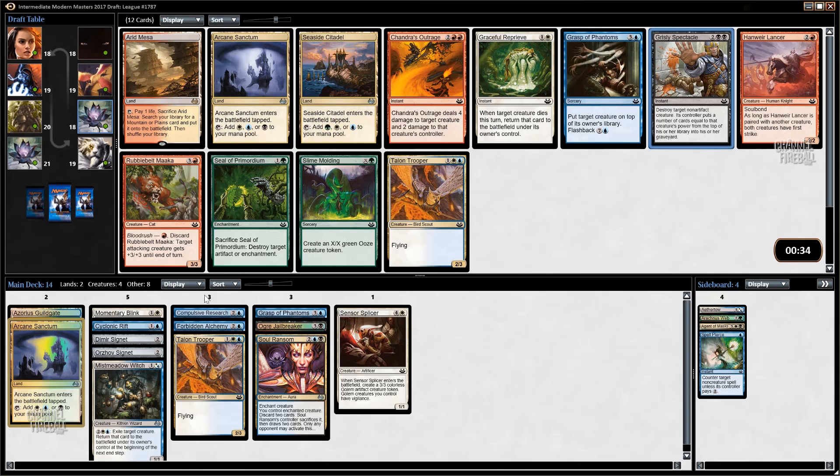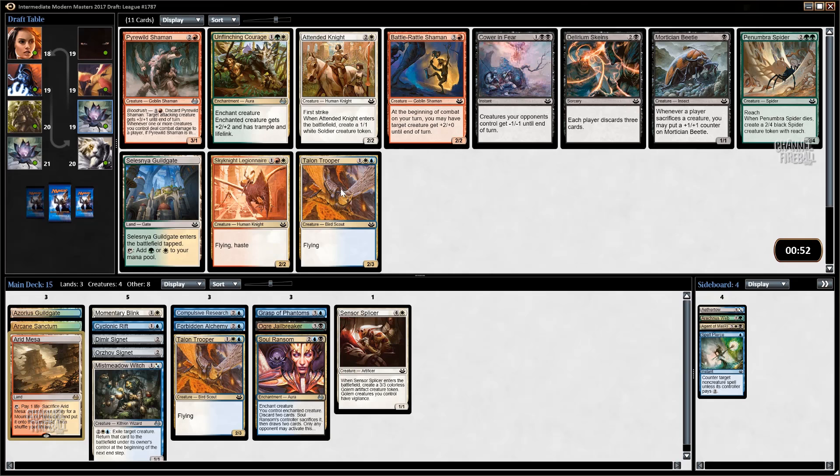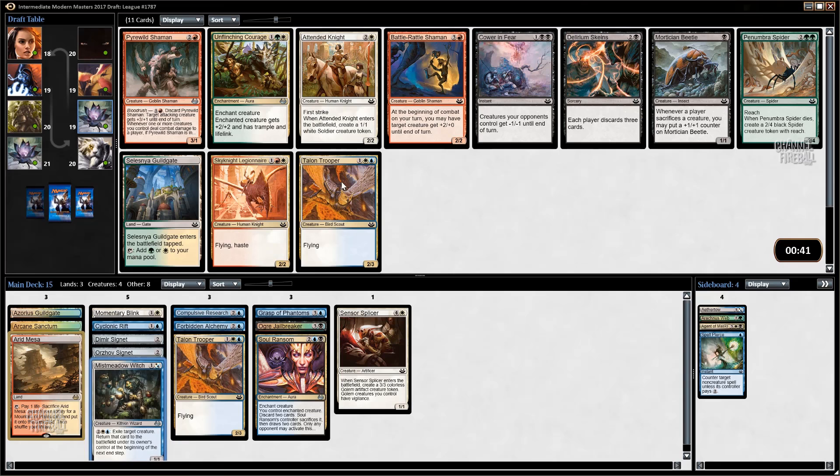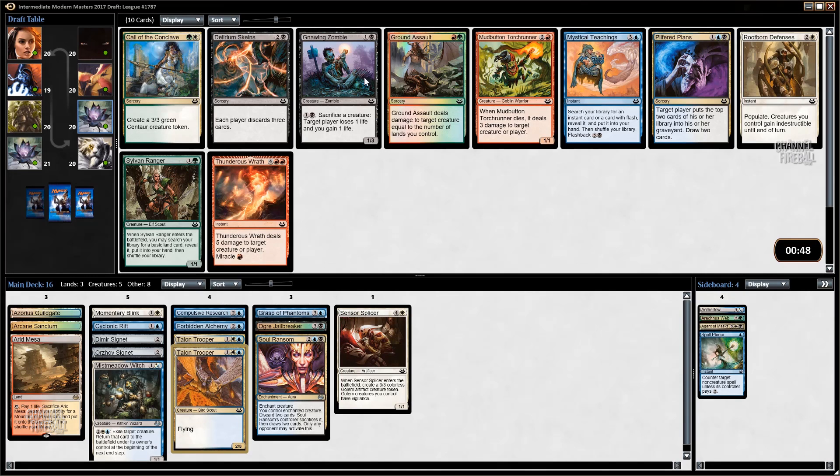Arid Mesa is like six tickets online. It also lets us splash red. I'd probably take the Arcane Sanctum, but man - do I just take the Arid Mesa? I like Grisly Spectacle a lot but it's double black and I don't really feel like double-blacking if I don't have to. It's weird that Iron Mace is still here. Yeah, I'm just going to take the Mesa and not feel bad about it. Talon Trooper is pretty good. I'd rather have the 2/3 flyer - the card that's better on its own versus the card that's better with Mist Meadow Witch.